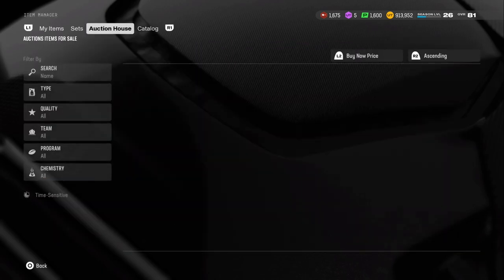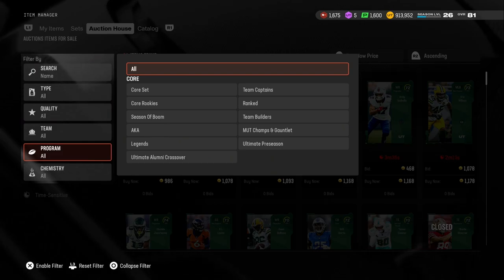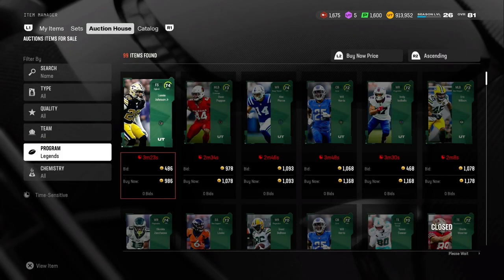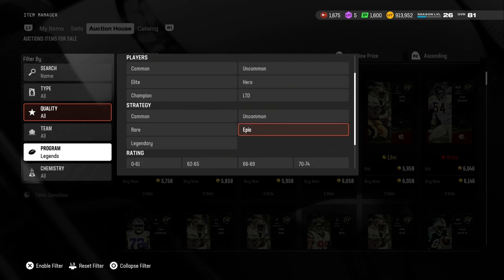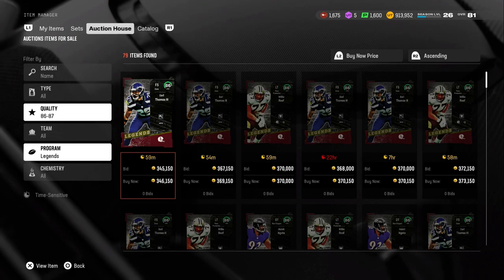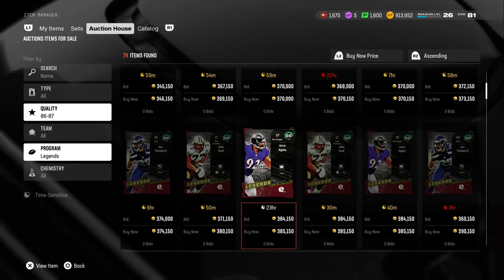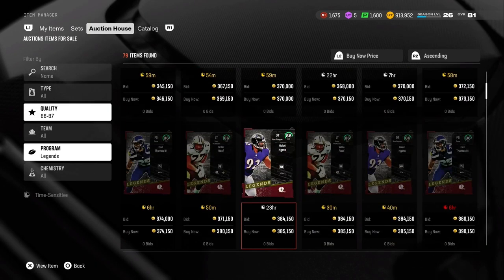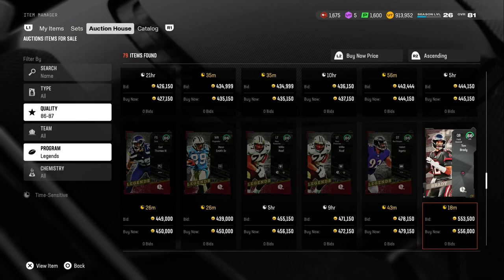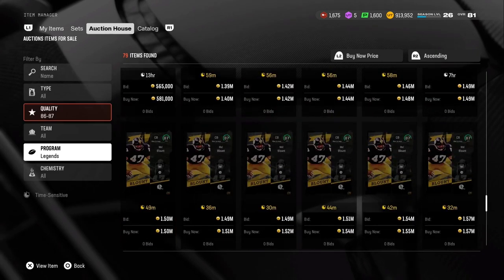We can go check the auction out real quick. We got an overall increase today, so some pack odds have went up — Legend pack odds have went up and like other 70-plus cards, stuff like that. Let's go look at the Legends that came out. They're going to be 86 overalls. We have Earl Thomas going for like 350 to 370, Willie Rowe for 370, him for 385. We have Steve Smith going for 395. Then the LTD goes for 1.4 million coins — very expensive LTD.